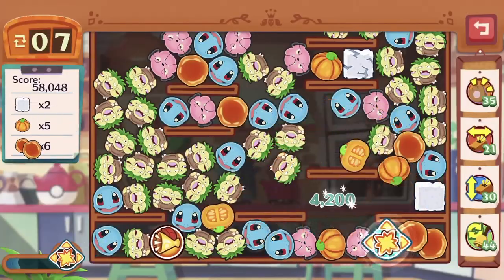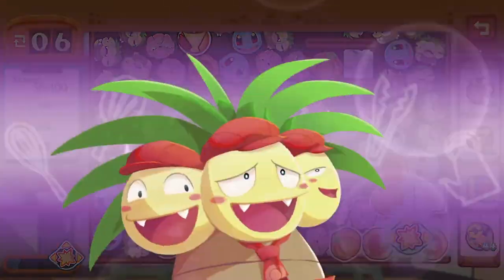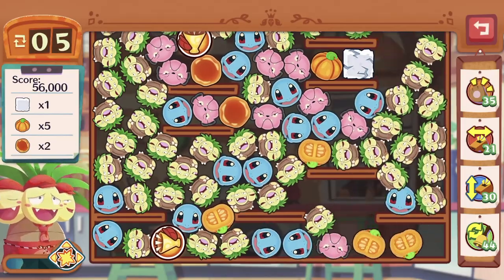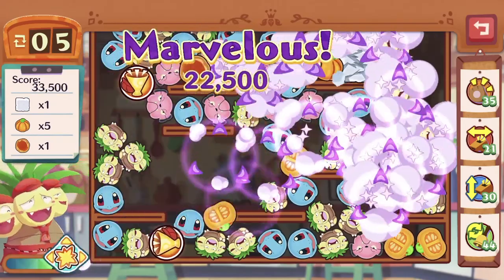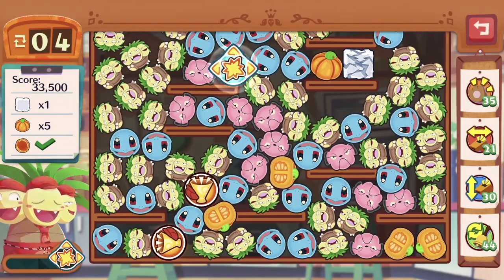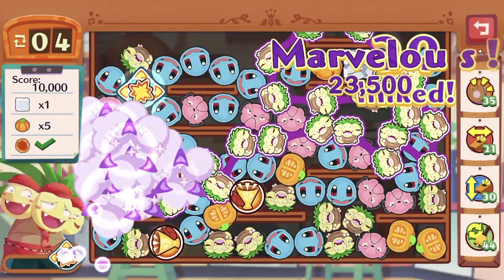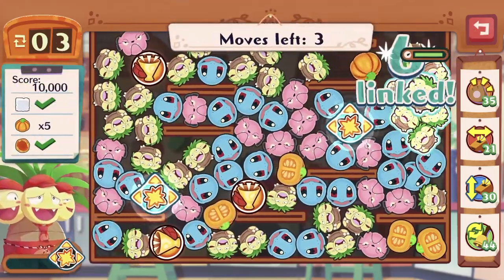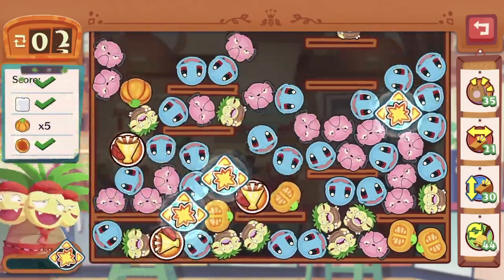Making sure to destroy the pumpkins and the sugar cube. There we go. Let's get rid of the remaining caramels. Fantastic — so it's just the pumpkins now. Let's try to bump them out. Okay, there we go.